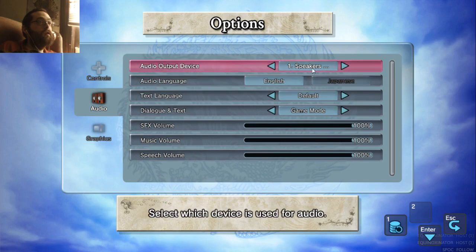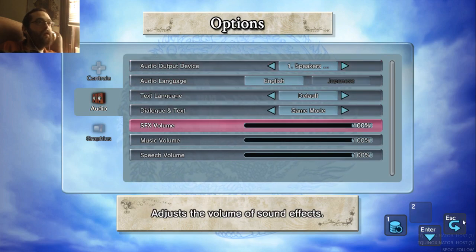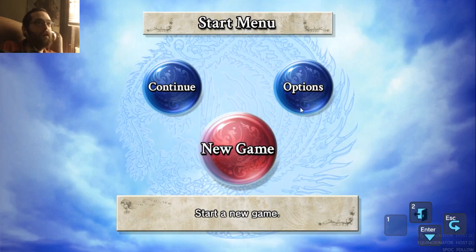Go to Options, Audio, Speakers. Of course, it would probably show up all my devices if I had them enabled. Right now, they're all disabled.